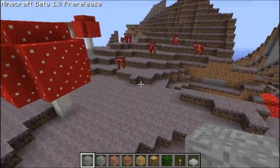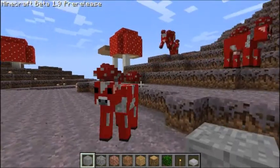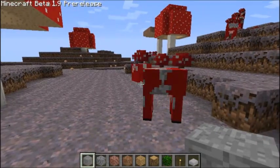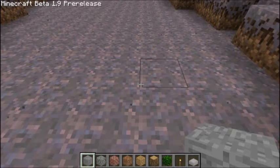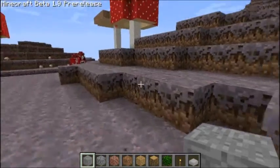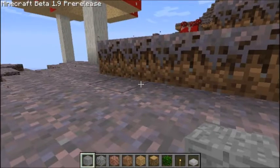This is a mushroom biome and these are mooshrooms. You can see the floors change, it's much more purple and fizzy and sparkly. Mooshrooms are just cows with mushrooms on their faces. The giant mushrooms spawn here normally and basically there's a cool particle effect.